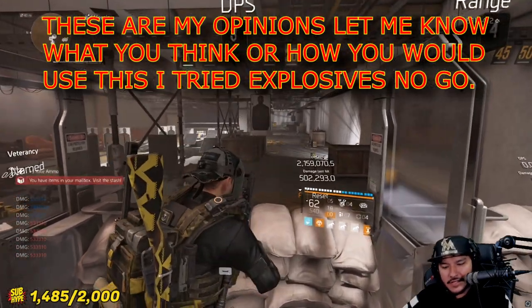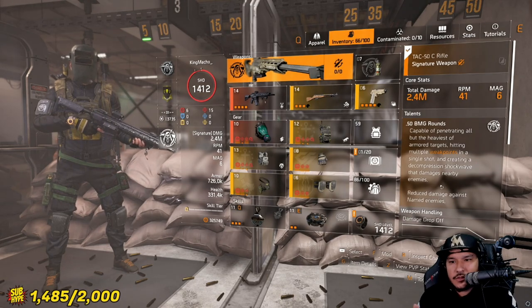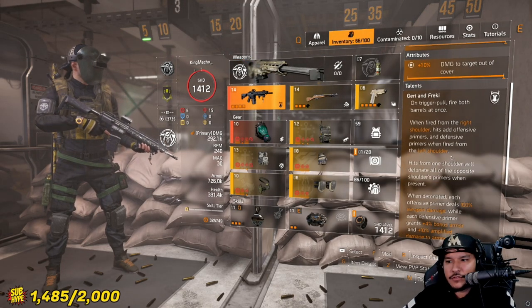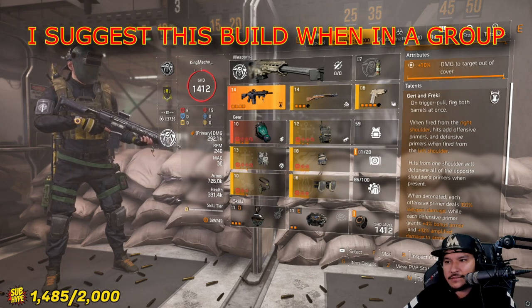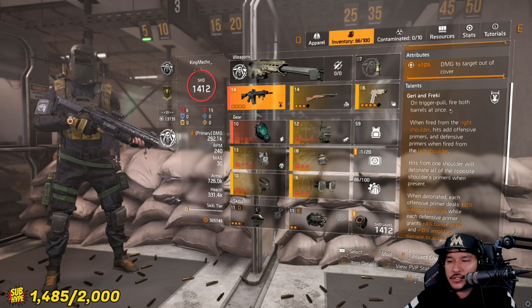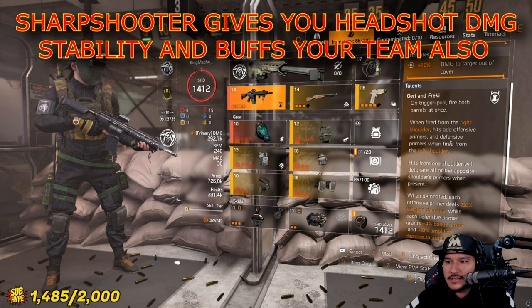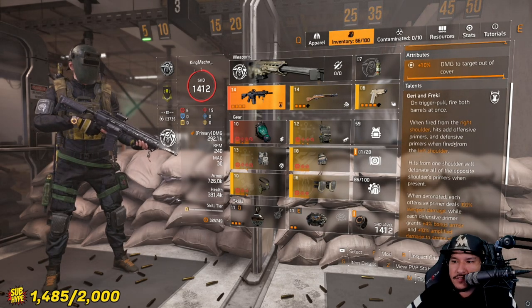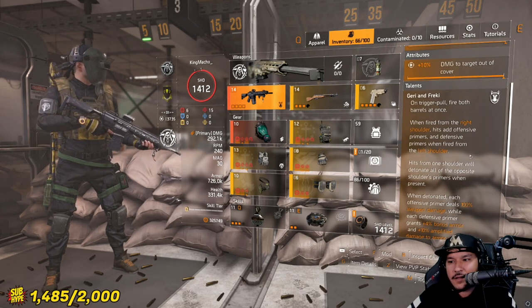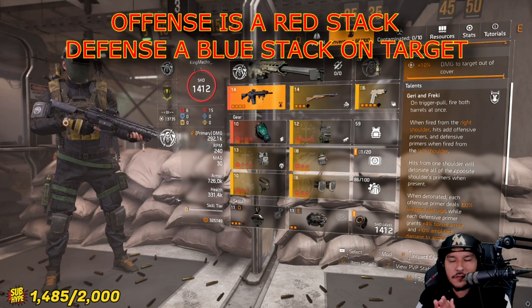I'm running this on a sharpshooter because this is a rifle. The talents are Gary and Frecky — on trigger pull you're gonna fire both barrels. If you look at the weapon, on the tip it has two barrels. When fired from the right shoulder you hit an offensive primer, and defensive primers when you shoot from the left side, so both sides have different primers and they do different things.